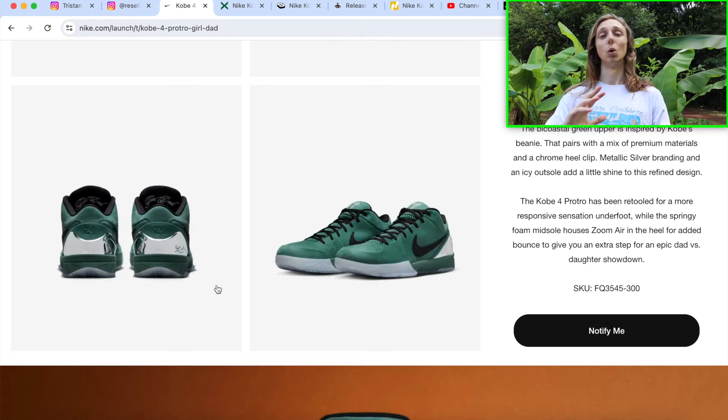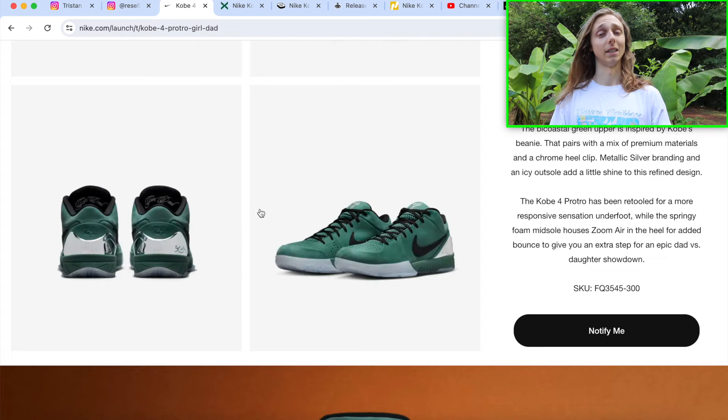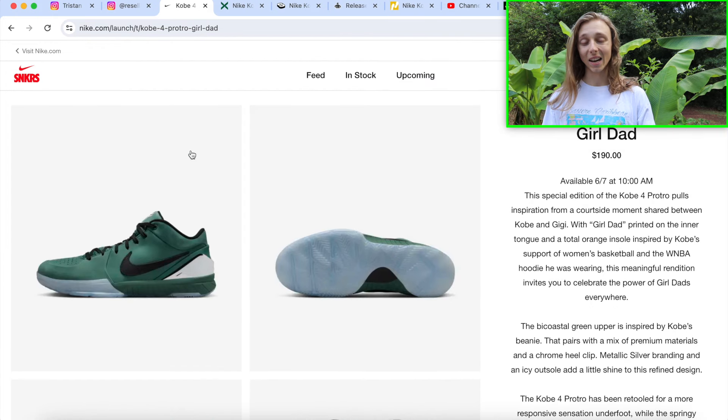Overall really nice details on the sneaker. You've got kind of this greenish suede — it reminded me of the Statue of Liberty color. Really nice, and I think that contrasts really well off the orange insole even though you don't see it. Also a really nice touch with the black laces and black Swoosh, and also the translucent sole. See-through soles again — you're gonna win me over every single time with that. I love translucent soles.